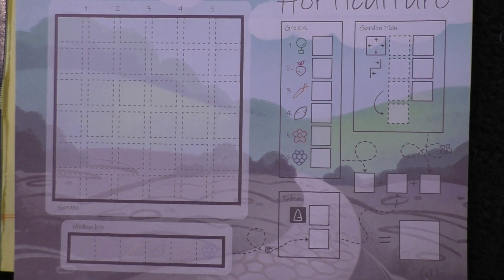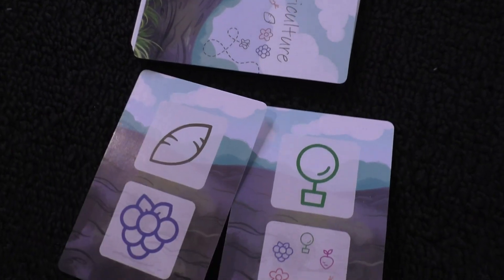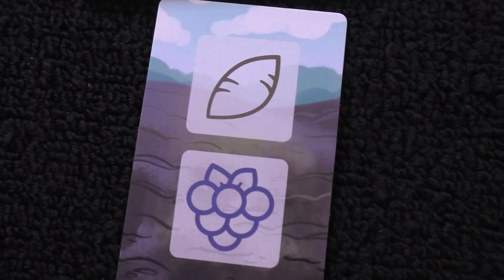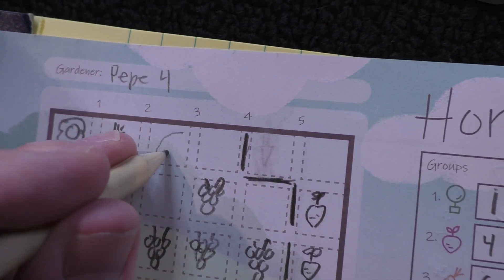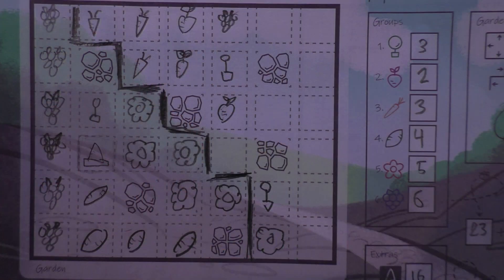You have a grid board of spaces that you're going to be putting plants in by flipping cards. Each round the active player will flip two cards and choose one of them. Each card has two different plants on it, or possibly two of the same plant — sometimes there's a wild plant symbol. Whichever card they choose, everyone will have to draw those two plants in their garden. At the beginning of the game you also draw a path through your garden, all working together, deciding each direction one at a time, which splits the board up.